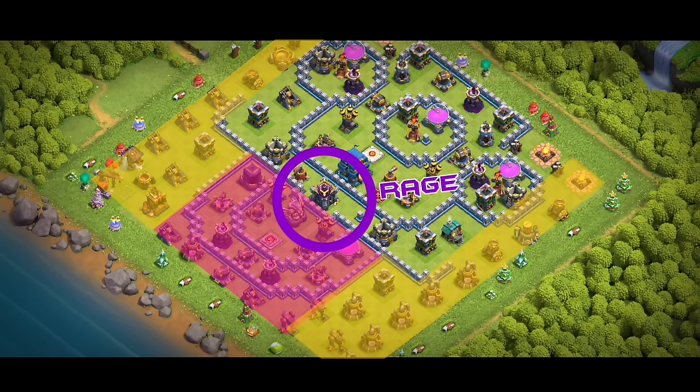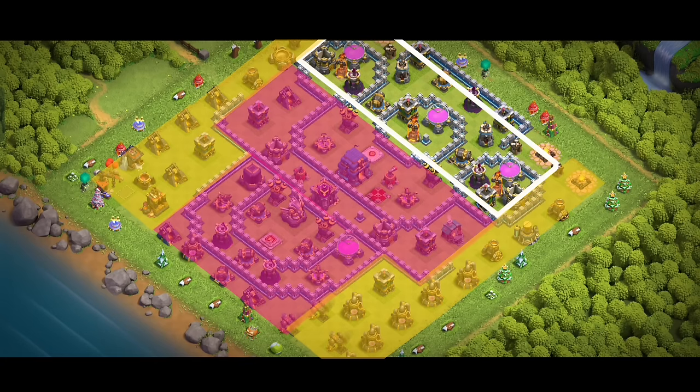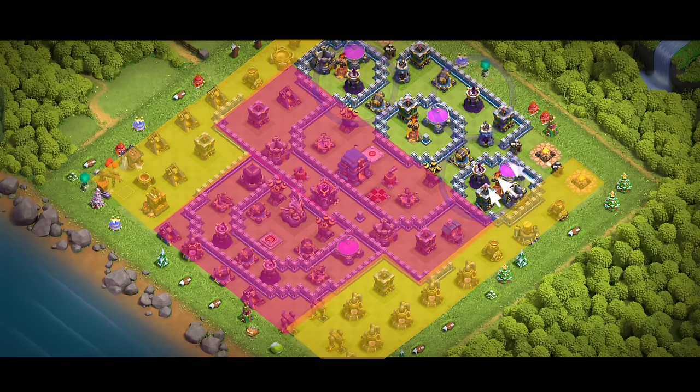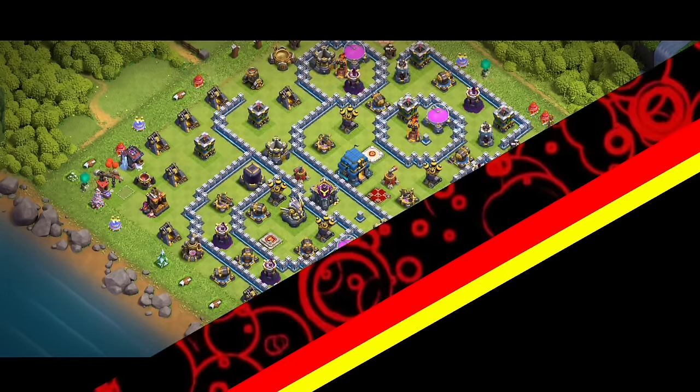We will open our log launcher near the enemy queen and drop a rage spell on our CC troops. With the rage ability our CC and other troops will kill the enemy queen and destroy the town hall. Then we wait for them to clear a section of the base, creating a straight path for our bats. We will drop bat spells and use freeze spells on wizard towers to keep them safe while our bats destroy defenses and our troops clear the remaining buildings.